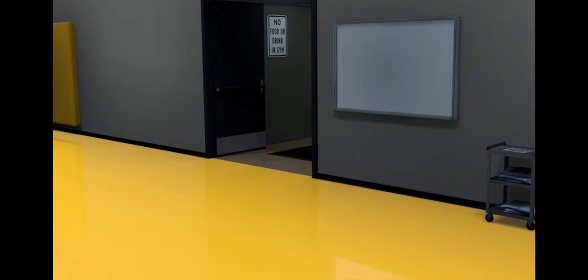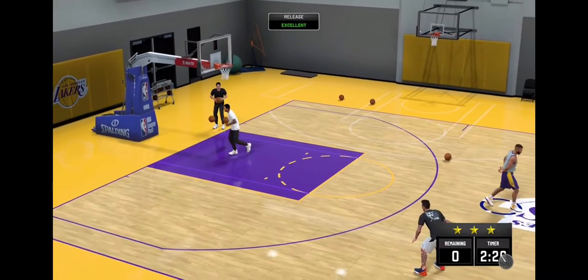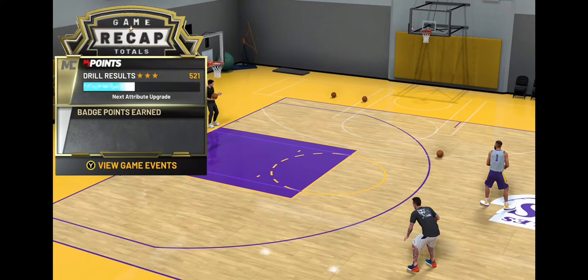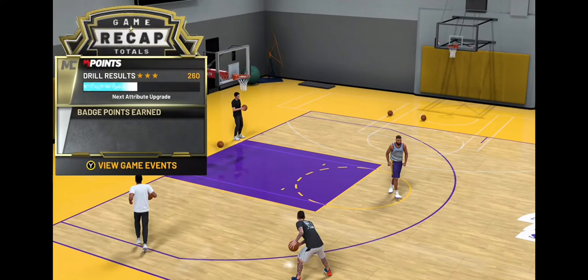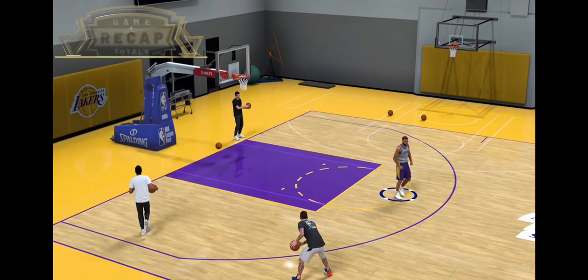Go into the workout and he's going to give you three different drills. You want to shoot for the three-star rating in each drill because you get a times four progression for each badge. So shoot for the three-star and complete all three drills. Once you complete all three drills, you unlock the Jump Shot Creator. And it's that simple.